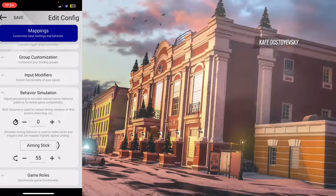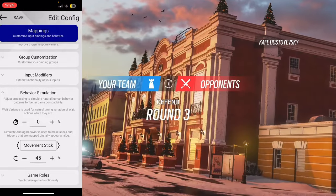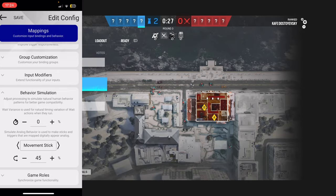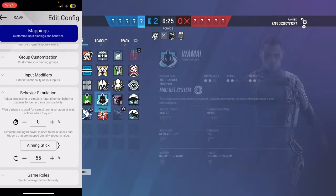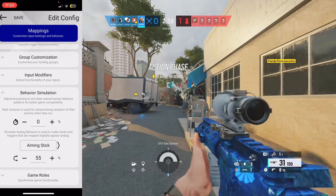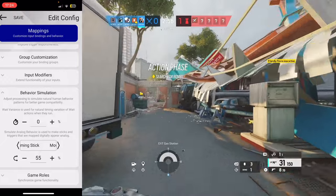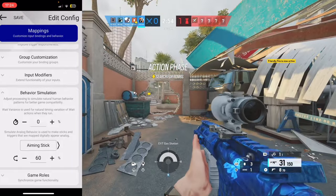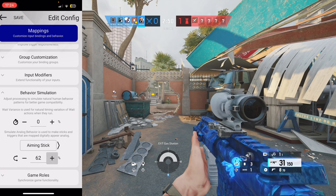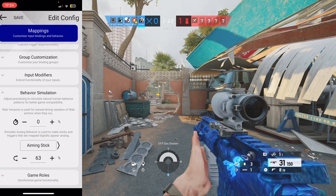Now, say for example you go into a ranked game on your Xbox or PlayStation with these exact settings and you get mousetrapped. What you want to do is bump the aiming stick up to 60 — so instead of it being 55, put it to 60. If you keep getting mousetrapped, just keep increasing it until you no longer receive mousetrap.